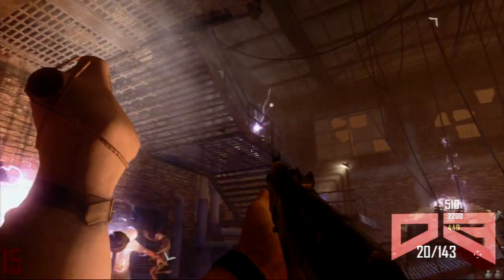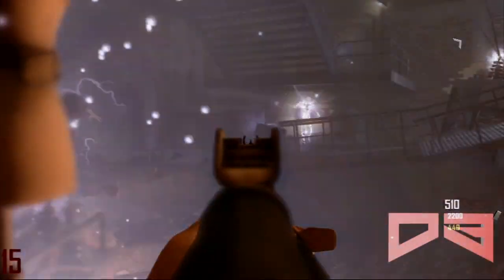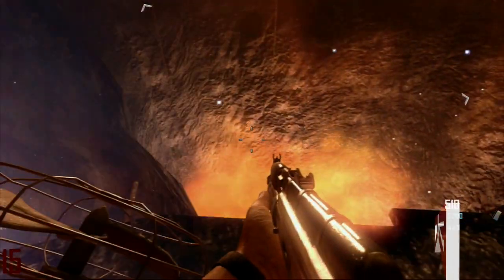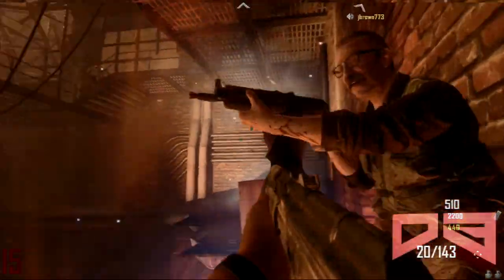Hey boys and girls, my name is Duelux and I'm here to show you an awesome glitch that saved our lives during our glitch session. So as you can see, the electric boss spawned and he just teleported out of the map into the lava, and I was just laughing my ass off.